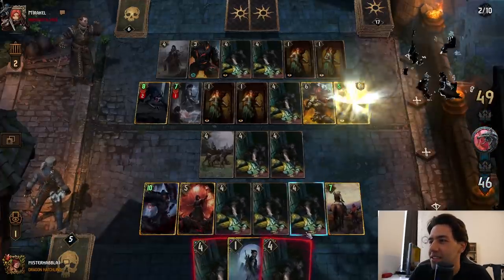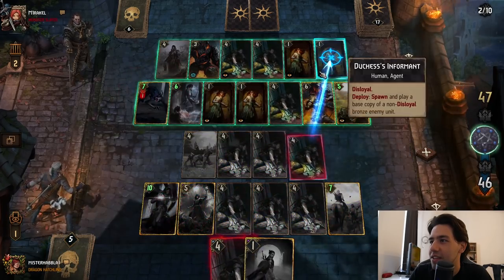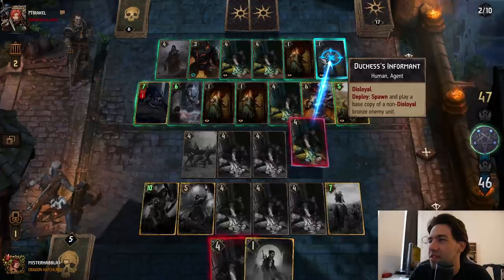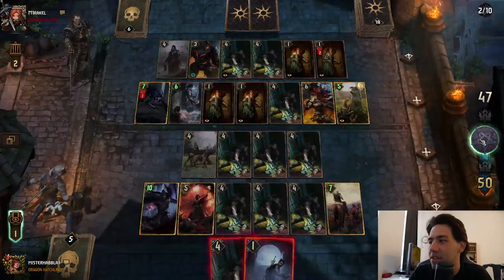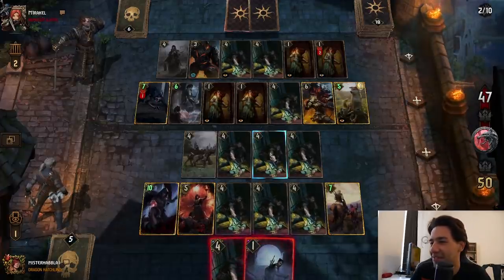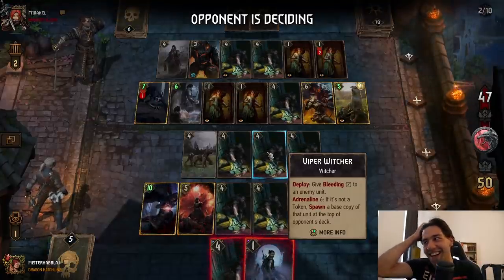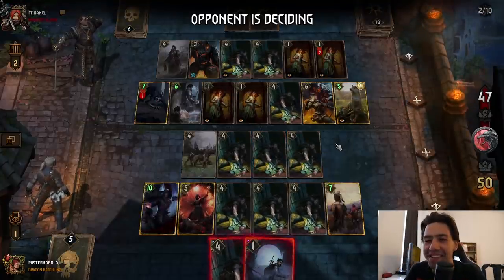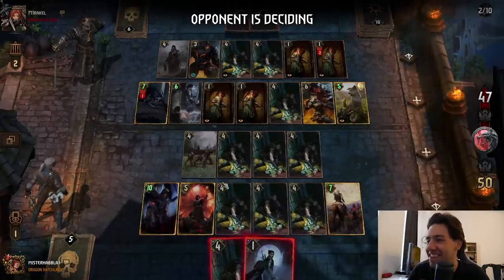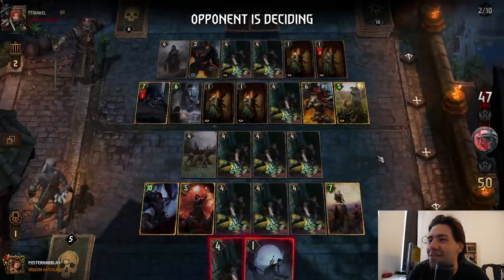Oh, he goes Amnesty? That's fair. I don't give him Cynthia — I just give him a Duchess Informant. I'm fine with that. Bro, literally my entire hand was Viper Witchers. How did that happen? I played six Viper Witchers, bro. I clogged his deck so much.